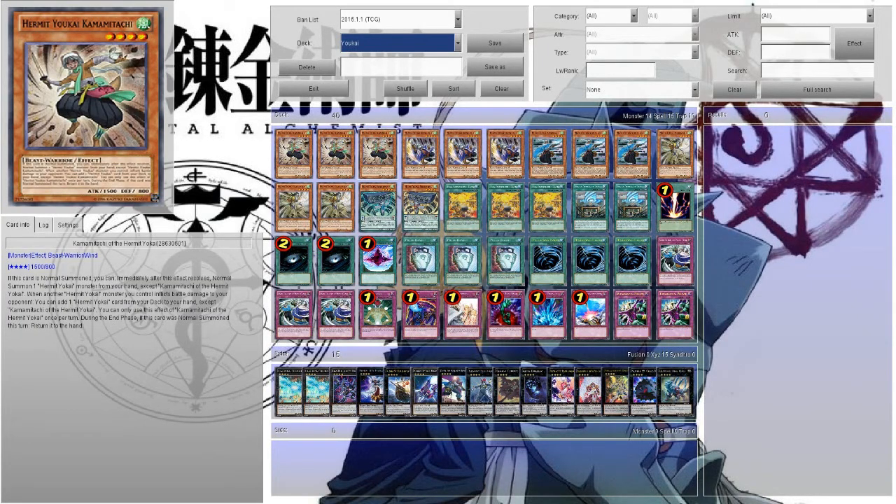This card right here is your searcher. Whenever a Yosinju monster you control, other than himself, deals battle damage to your opponent, you can add one Yosinju card from your deck to your hand. It's sort of like the Infernity Archery in a sense — it allows you to bring up any Yosinju card you want. It's just that freaking good.